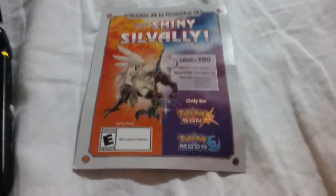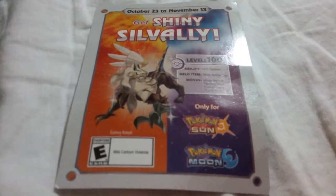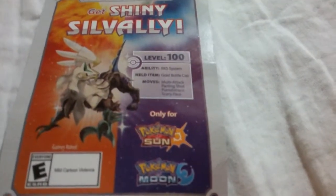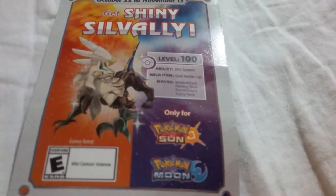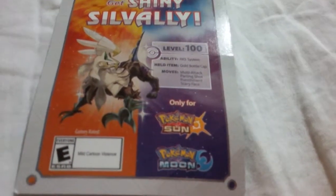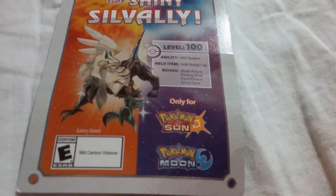Today's Pokemon gift video is going to be about a Shiny Silvally that's level 100, announced on the Pokemon YouTube channel — you can check it out in the description below. So this Shiny Silvally is level 100, its ability is RKS System, held item is Gold Bottle Cap, and the moves are Multi Attack, Parting Shot, Punishment, and Scary Face.